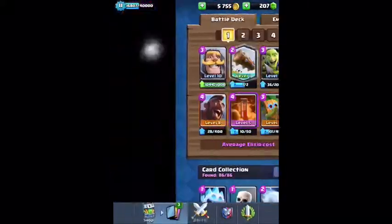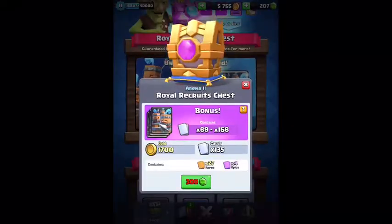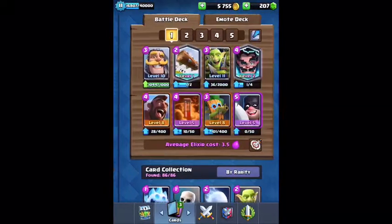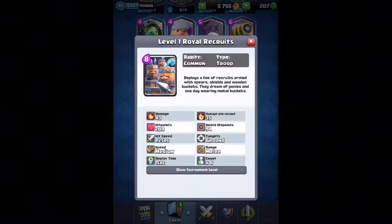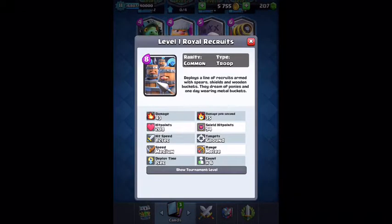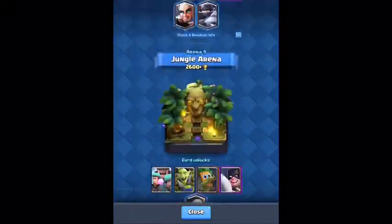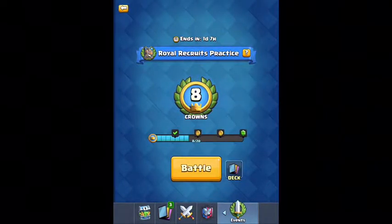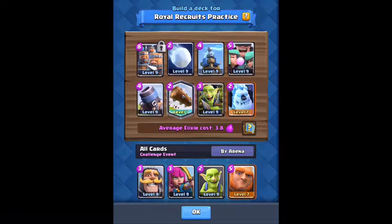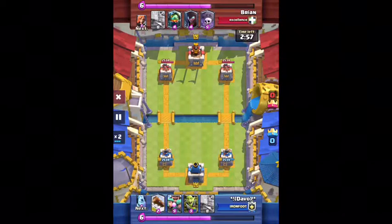Hey everybody, this is Devo123 and I'm back with another video. Today we're doing some more Clash Royale and a new card came out called the Royal Recruits. They're really interesting — they cost eight elixir. Those are the stats at level one and at tournament standard. They have six troops that spawn all across the map, which is a really weird mechanic. They had a Royal Recruits challenge, and they originally cost six elixir but got nerfed heavily — they're pretty bad right now.